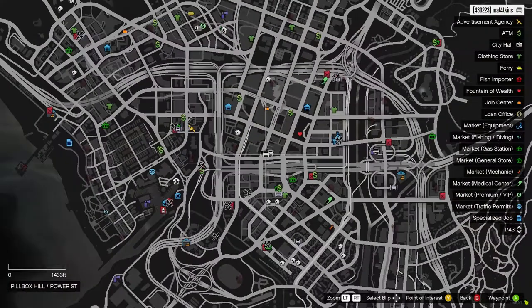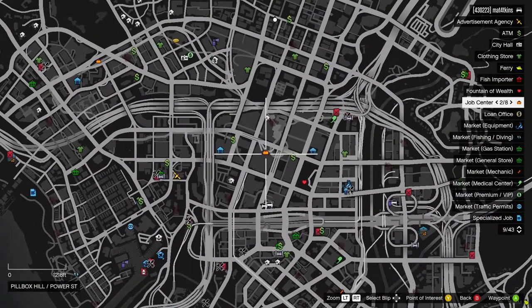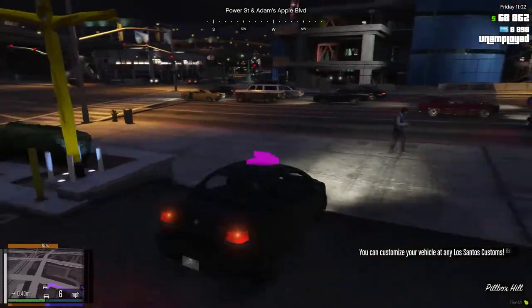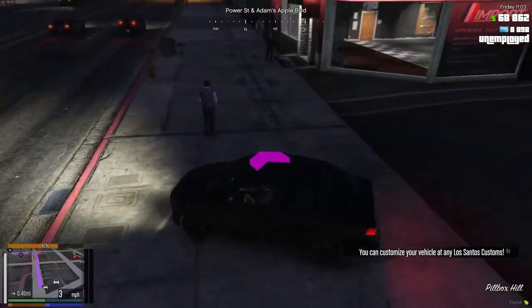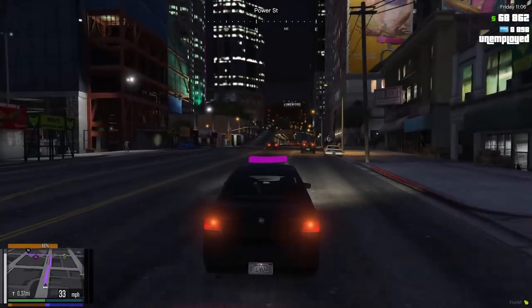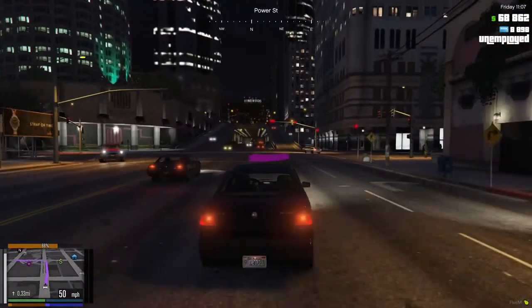Next we need to actually become an airline pilot, so we need to go to a place called the job center. It's marked as an orange handbag on the map. We'll set a waypoint there and head there. Let me know in the comments if you want a tutorial on paramedic, truck driver, train driver — anything like that.